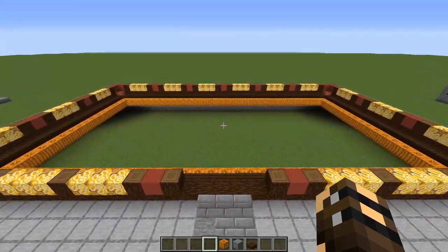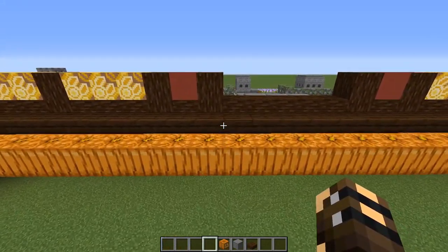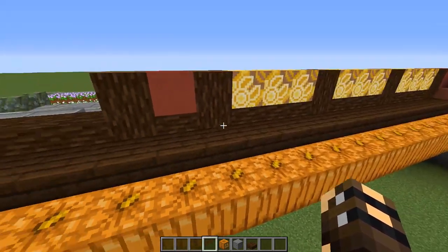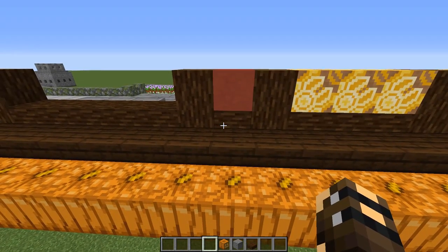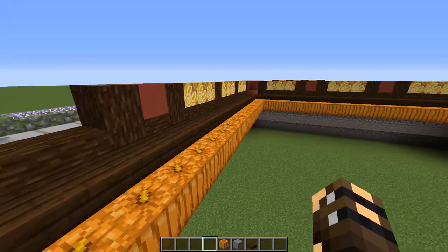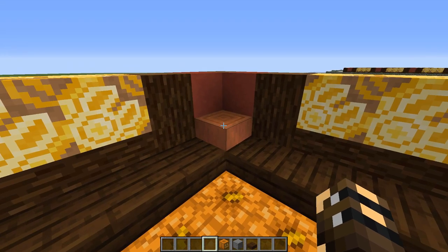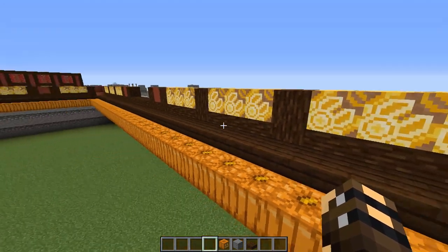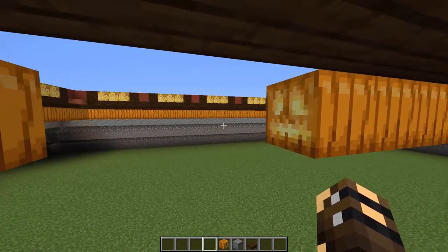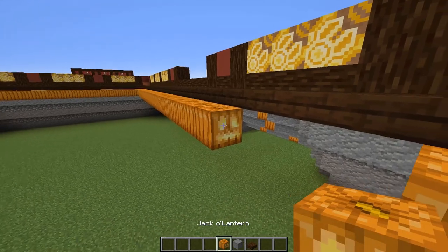The first thing we're going to do is come to the inside of our palace. Grab some dark oak slabs and run a big rectangle of these all the way around the inside of the building, placing them against the bottom half of that spruce log. Then come along to each corner and put a stripped acacia log facing straight up in all four corners. Once you've done that, grab some jack-o-lanterns and run a big ring of them all the way around at this level, coming down on the diagonal from those dark oak slabs.